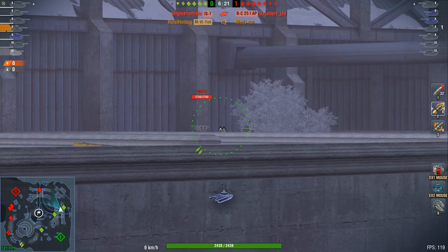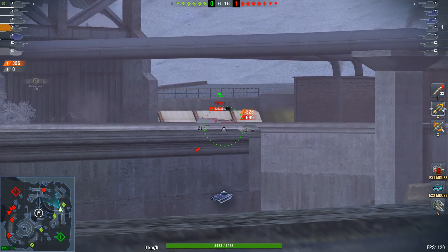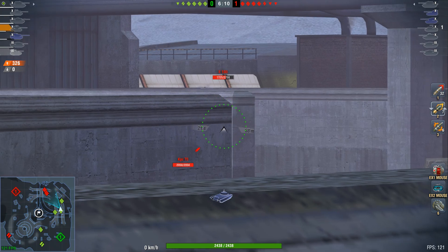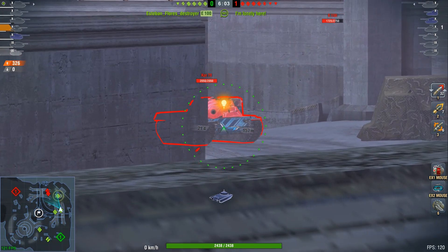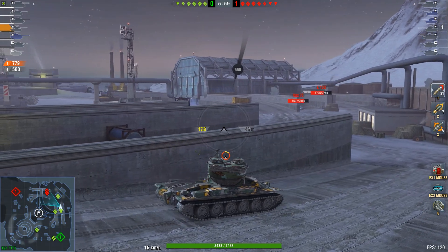Here we have Hotel Hot Dog in the M6 Yaw, and it already doesn't start off great by being on this side, which is not something you should ideally do. Obviously one of the light tanks already paid for it and is now dead. The other medium and one heavy are retreating, so the position over there is really bad. On this side, we have a KPZ 70 and E100.